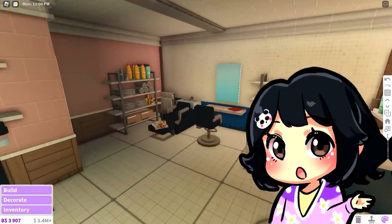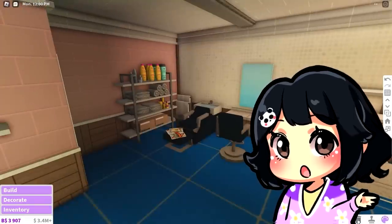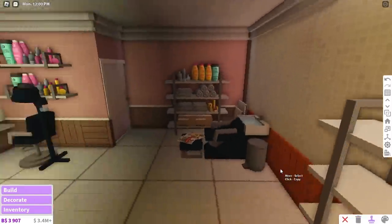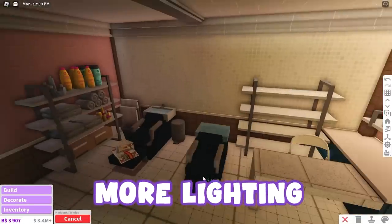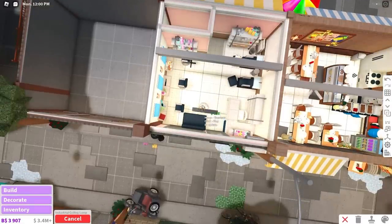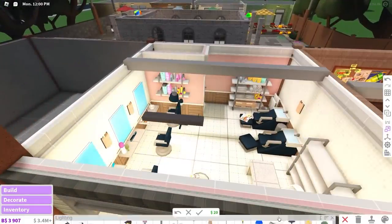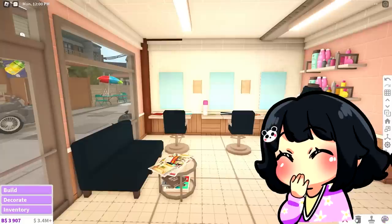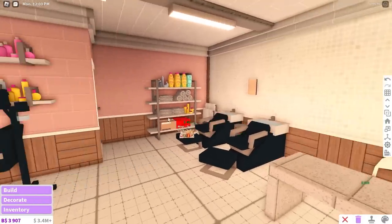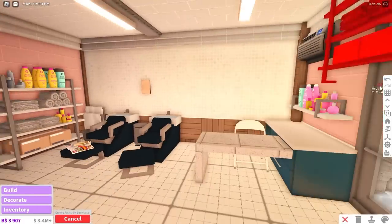I feel like this thing over here is really awkward because it's so out of place. Maybe we can put another one of this hair washing station — I feel like that's a lot better. Oh my gosh, it's getting so dark. We're definitely going to add more lighting. Industrial ceiling lamp — I know it might seem like a bit much, but these lights are really overused in the Philippines, so this is what we're using. It's getting a little bit too bright. Now let's see what else — I think we should copy paste this one over here.